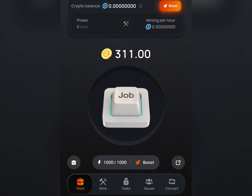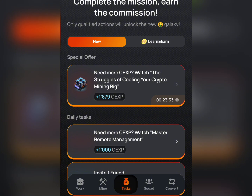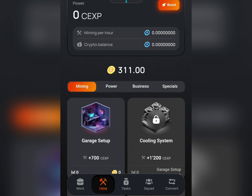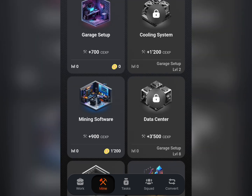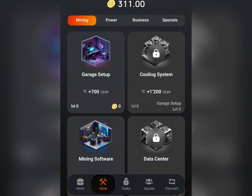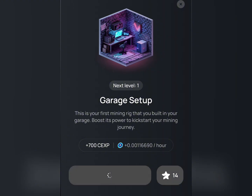To do all of this, come to the task area where you have some tasks you can complete. First, go to the mine section — this is where you get your cards. Once you get these cards, they help you mine every hour. For example, this one here gives you 700 CXP. You can click on it and click upgrade.